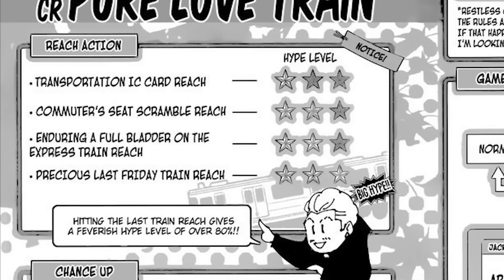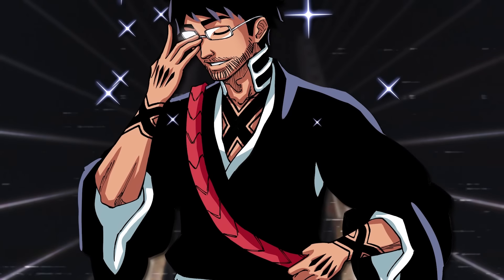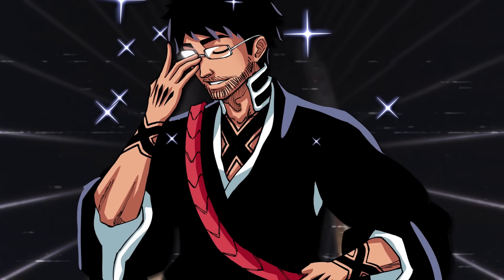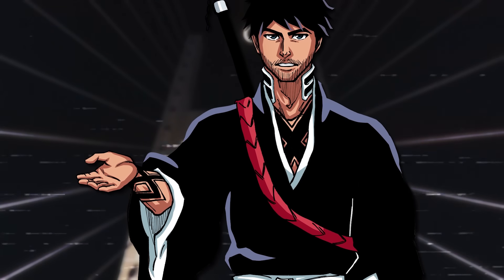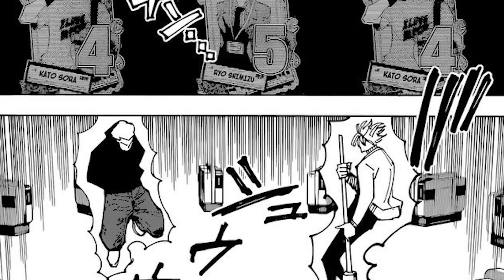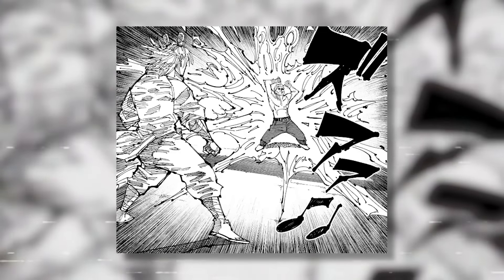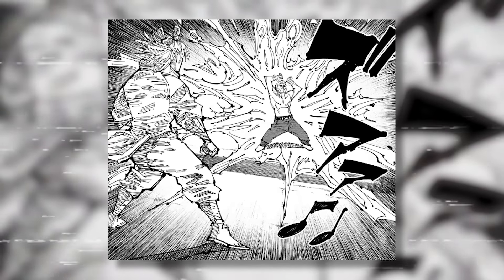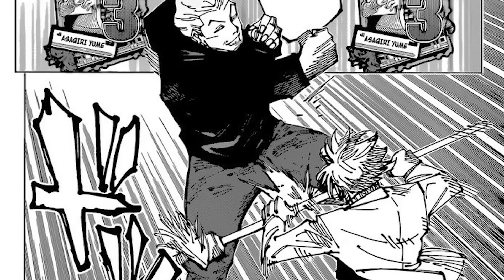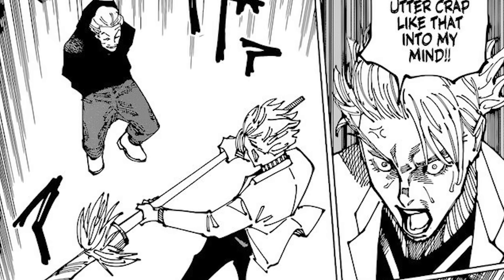There are three reachy scenarios. The first is Transit Card Reachy — a low-chance scenario dependent on the manga character Yuki passing through a station gate on time. The second is Potty Emergency Reachy — a medium-chance scenario successful if the character Hiro reaches a station without an accident. The third is Friday Night Final Train Reachy — a high-chance scenario where success happens if the character Yume misses her train. If a jackpot is hit, the domain grants unlimited cursed energy and initiates rapid regeneration of any injuries for the duration of the manga series' theme song. Failure to achieve a jackpot resets the stage to its starting point, reducing the number of remaining attempts.